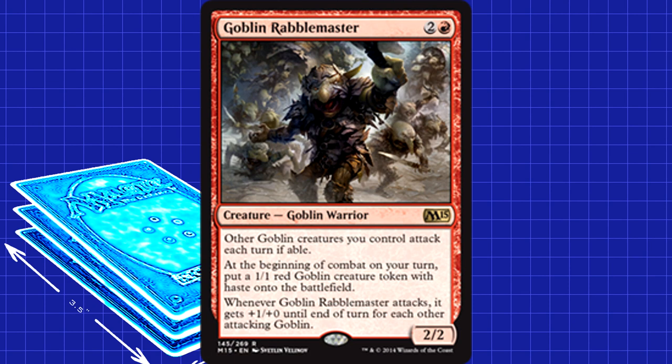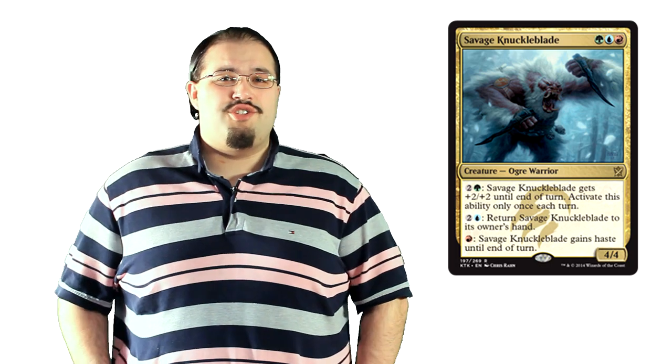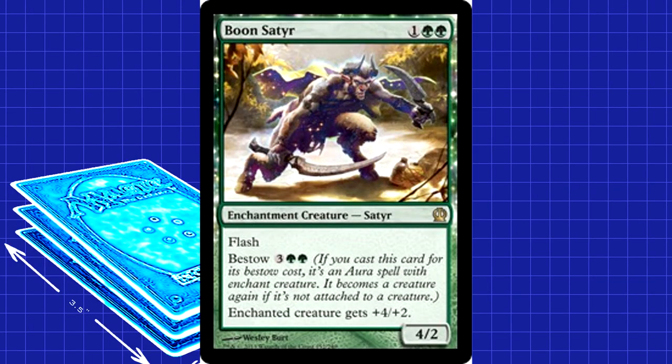3 mana is where things start getting spicy. There's a playset of Goblin Rabblemaster on the list because, as is well documented, if left unchecked, the Rabblemaster and his crew get out of hand fast. Our other playset at 3 is Savage Knuckleblade. This has been a favorite card of ours — mainly Armstrong's — since Khans came out. If you hit some ramp in the right lands, he can come down on turn 2 or come out swinging on turn 4. Late in the game, he can bash in as a 6/6 and dodge removal, the latter of which is especially strong against the control and midrange decks in Standard right now. Our last 3-drop is Boon Satyr, a 3-of. He's another Ferocious enabler for only 3 mana, which is useful for us.